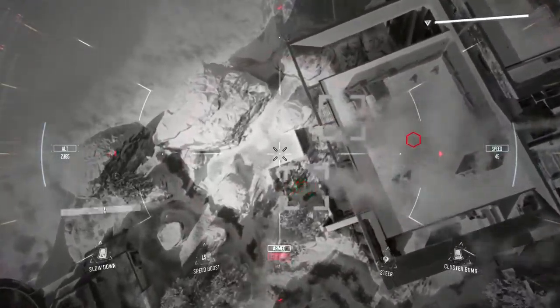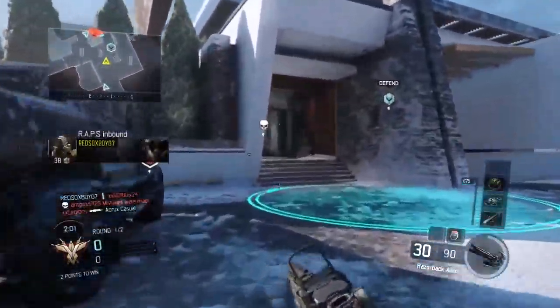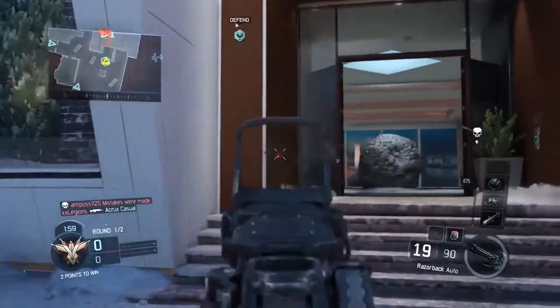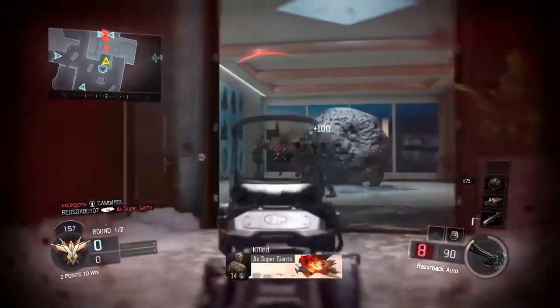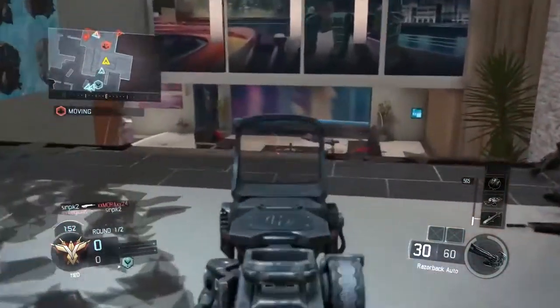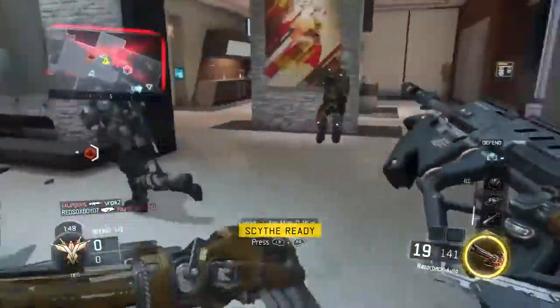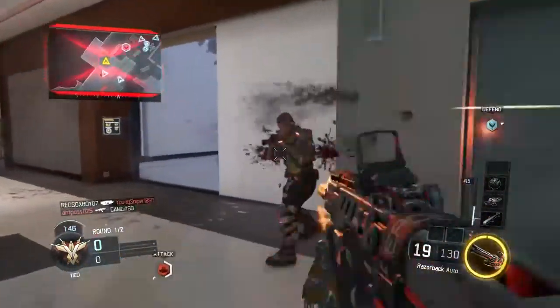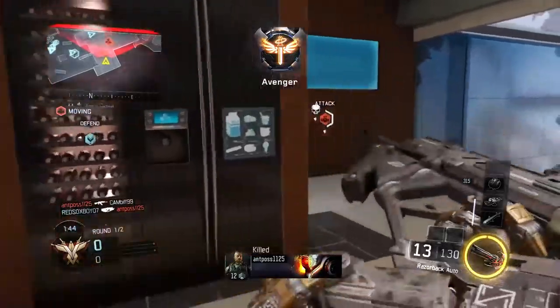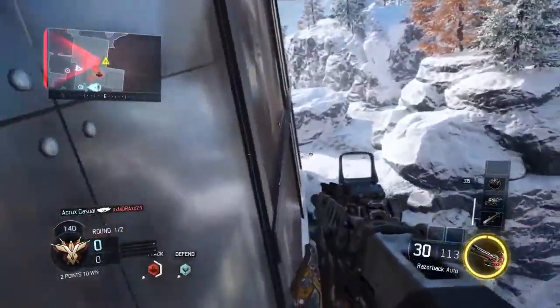We're gonna use our hellstorm here and I only get like one kill with it. We are calling in the wraps, which looking back was probably not the smartest decision — I probably could have waited until the next round to call it in because there's only a minute and 50 seconds left and the wraps take a minute or so to actually come down. Always learning of course — this is a beta so I don't have the best strategy.